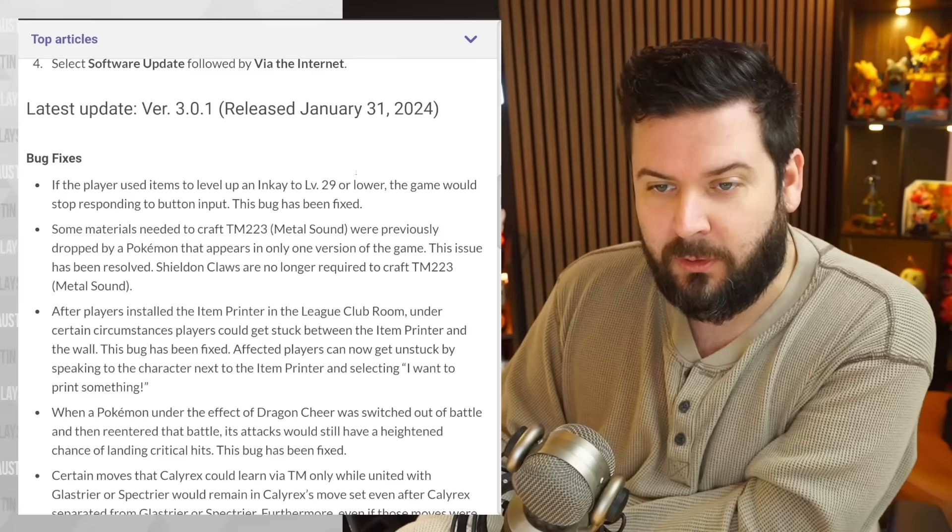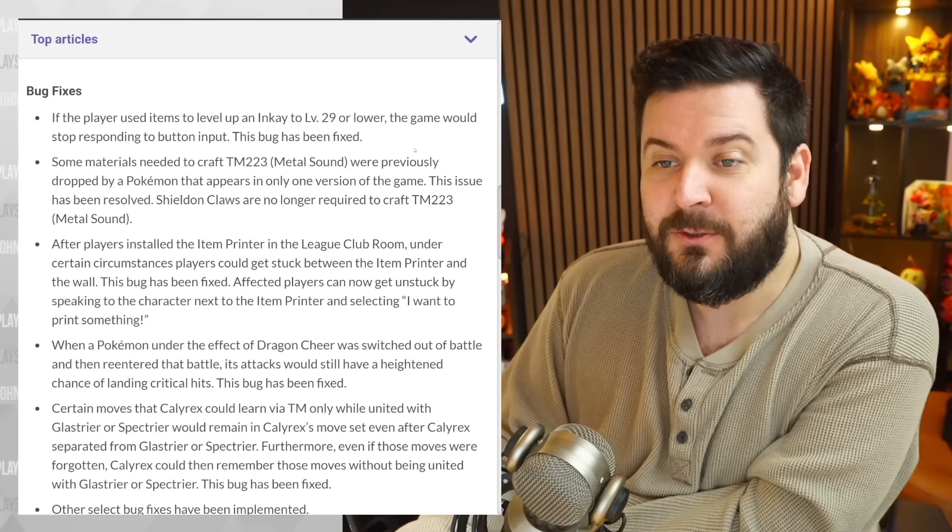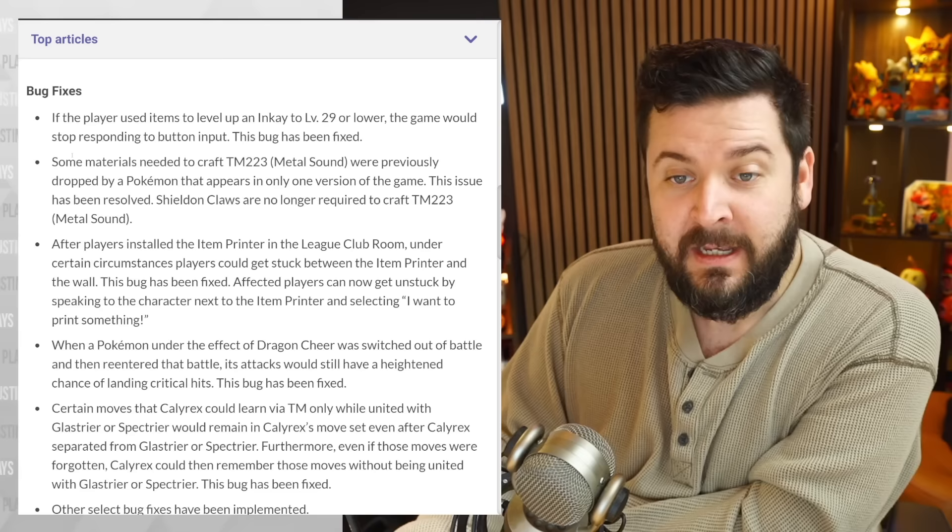If the player used items to level up an Inkay to level 29 or lower, the game would stop responding to button input. This bug has been fixed. That's weird, and it probably has to do with Inkay's very specific evolution criteria of needing to evolve while holding the console upside down.